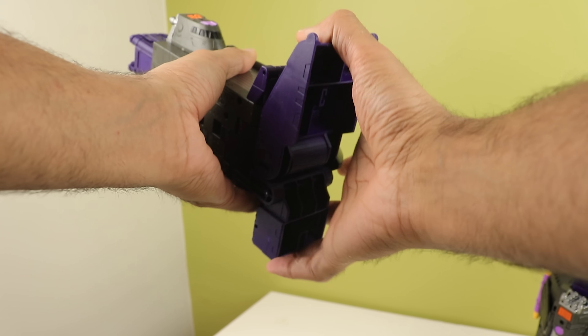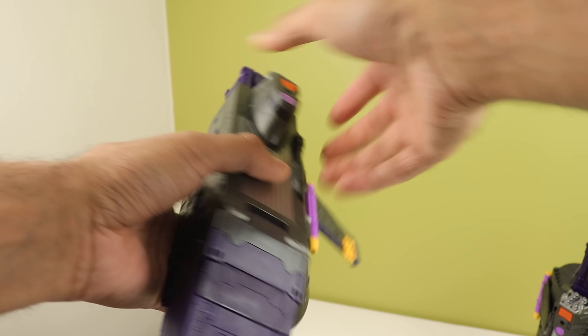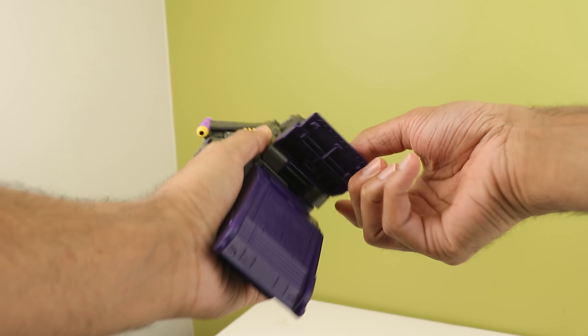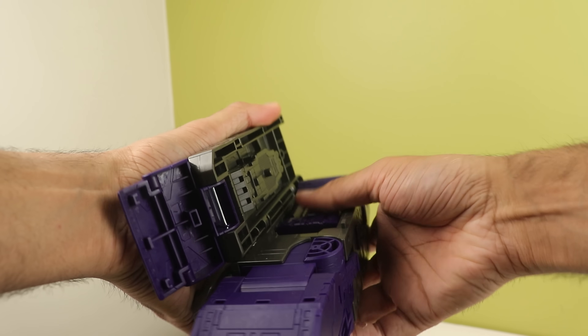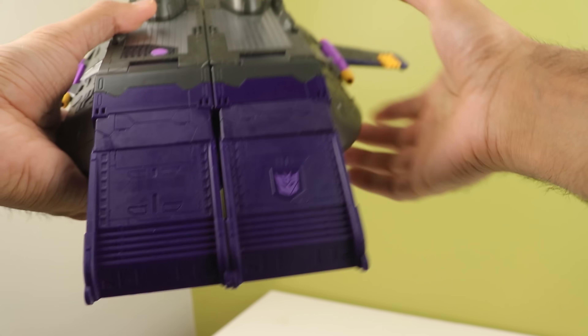And then finally the legs. To do this, you want to fold the feet, flip this out, peg it in, fold out the wing, open this section up, rotate the knee in — and that's one done. The other one, there is actually no difference — you just do the same thing again. Bring all this out, open this up, fold the knee in, close it up, and then peg it together. There you go — that's all the vehicles.